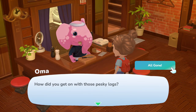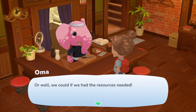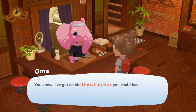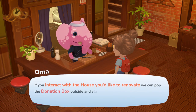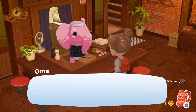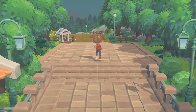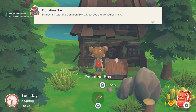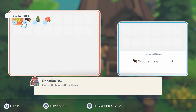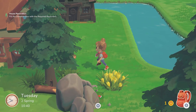We head back to Oma to report the houses are cleared. She says we could start the renovation if we had the resources needed. She gives us an old donation box to gather the resources required to rebuild the house — interact with the house you'd like to renovate to place the donation box outside and start collecting. Interacting with the donation box lets you add resources, and you can see the renovation requirements there too. We need 40 logs — and I have 39! We just need one more.